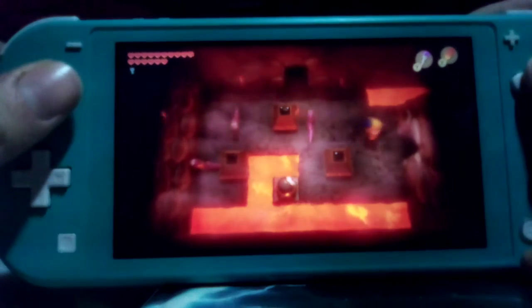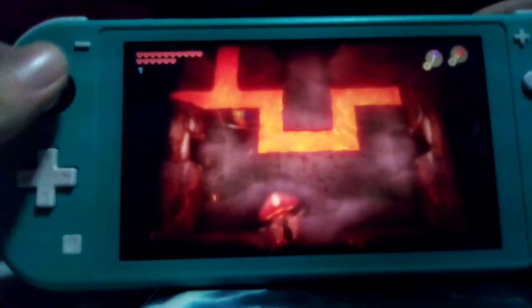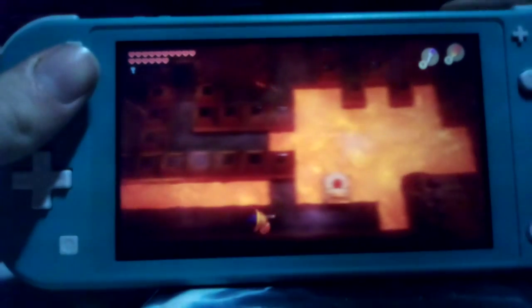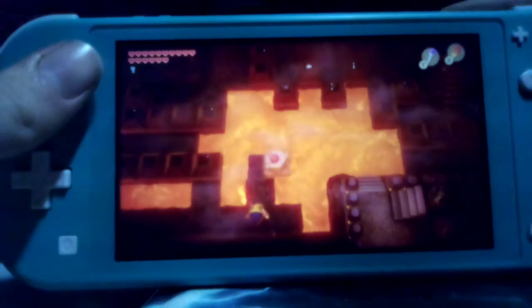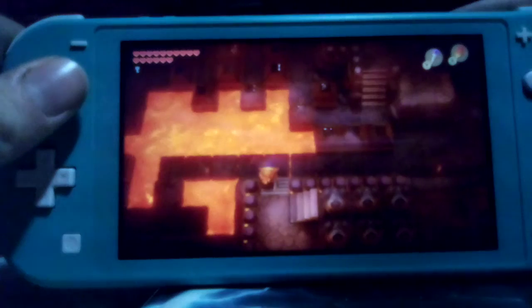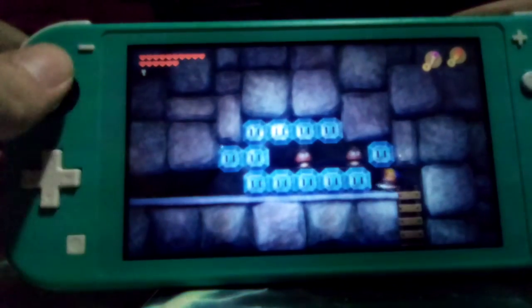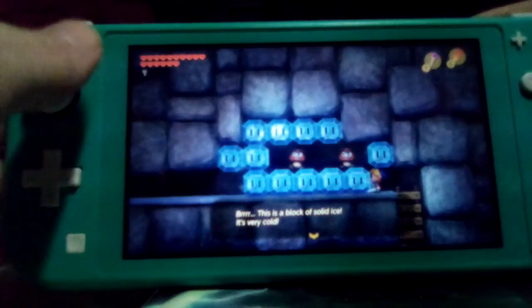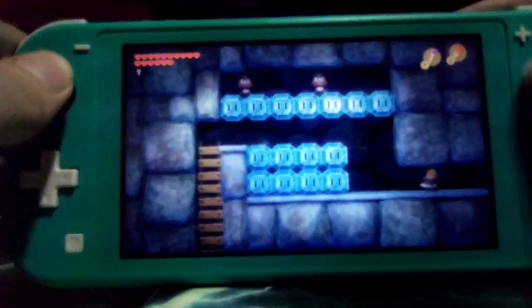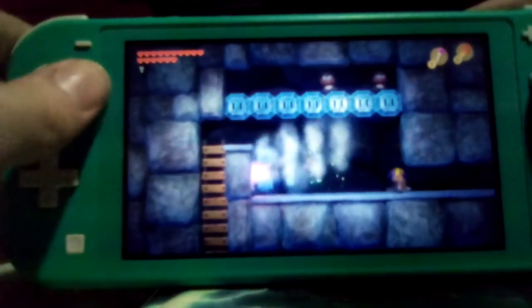More progress. I almost messed up that jump by not jumping — fortunately I'm not that dumb. Now, you see a staircase here that we basically completely ignored? Stop ignoring it. Why is there giant blocks of ice in a fire dungeon on top of a volcano? Crap — messed that up.